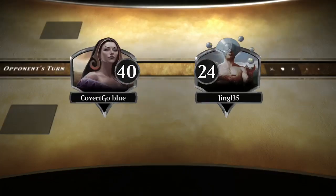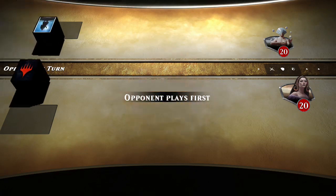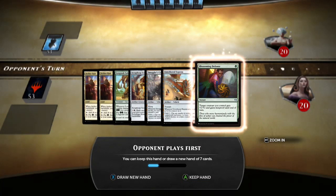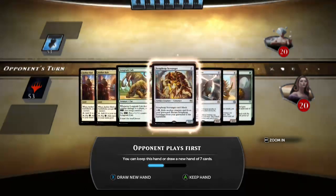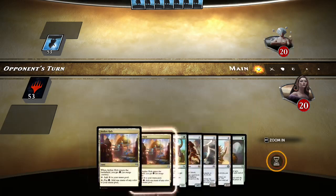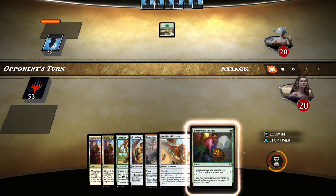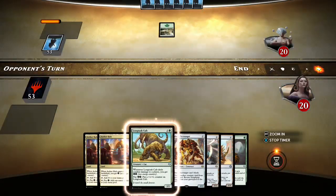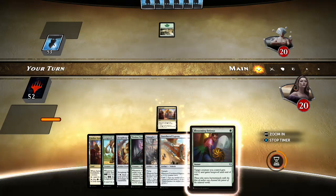Our next opponent has a deck with at least 23 victories at some point — woo. These are the kinds of hands, why not? He's got Copter — what could go wrong? Copter and Blossoming Defense at that. Opponent opens with a Force — despite the Jace leaves, maybe they were there to fool us.